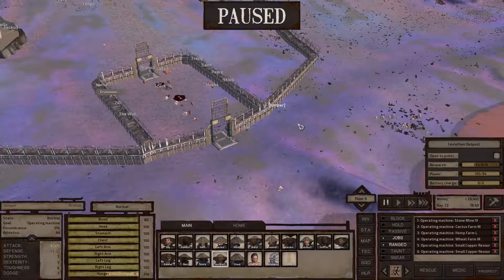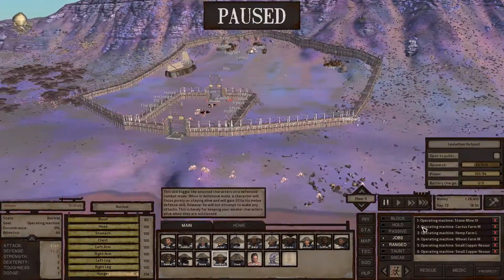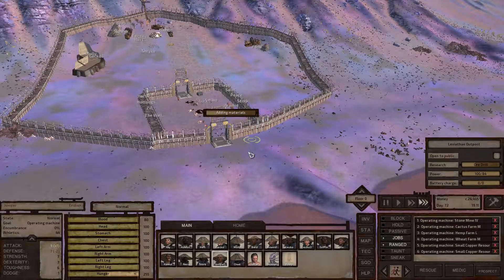Jumper, what are you doing? Operating machinery — oh, you're going to get the small copper. That's fine. Look at all these things.